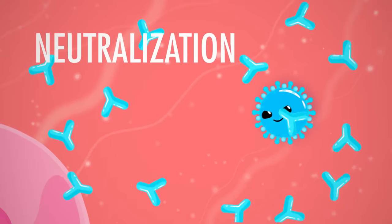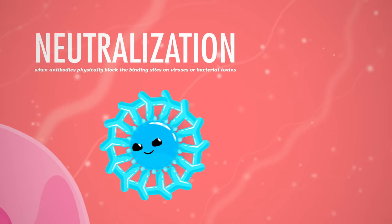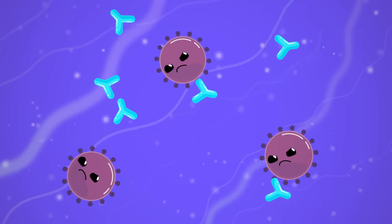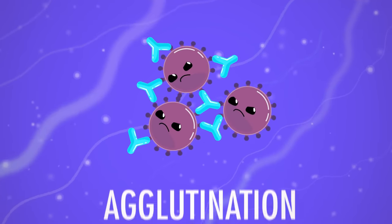Now, antibodies can't really do the killing themselves, but they do have a few moves that could make it hard for intruders to take hold. One of their most effective and common strategies is neutralization, where antibodies physically block the binding sites on viruses or bacterial toxins so they can't hook up to your tissues. And because antibodies have more than one binding site, they can bind to multiple antigens at the same time in a process called agglutination. The resulting clumps can't get around easily, which makes it easier for macrophages to come and gobble them up. Not only that, but antibodies are also ringing a chemical dinner bell, calling in phagocytes from the innate immune system and special lymphocytes from the adaptive system to destroy these antigen-antibody clumps. So the point of all of this in the short term is to keep you healthy, but in the long term, this process also adds to your overall immunity.